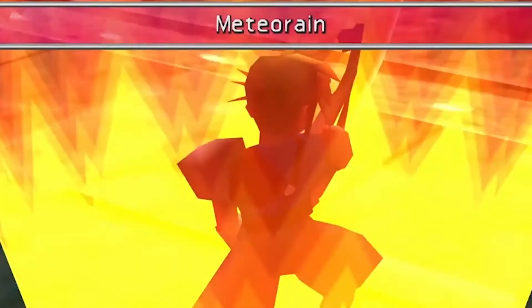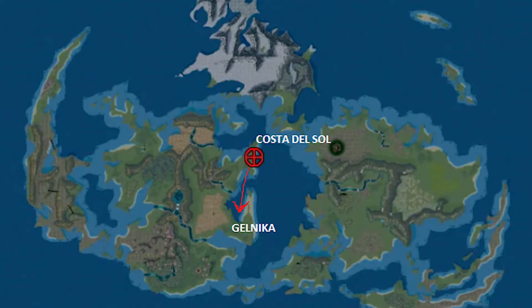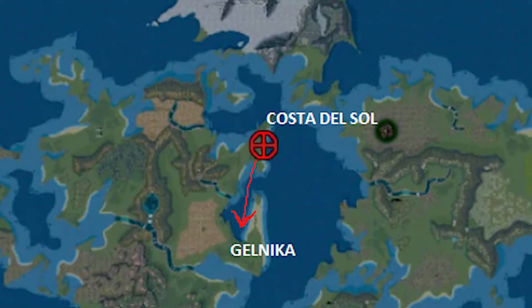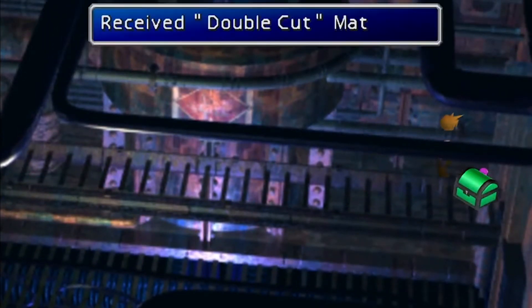I always like to go there in part 2 because of the advantages of having 2x cut so early on. The exact location is to the south of Costa del Sol, and once you're in the plane, the Double Cut materia is located in the research room at the top right corner of that room.